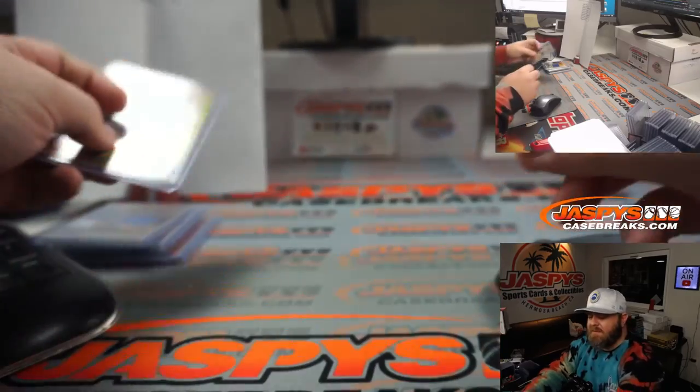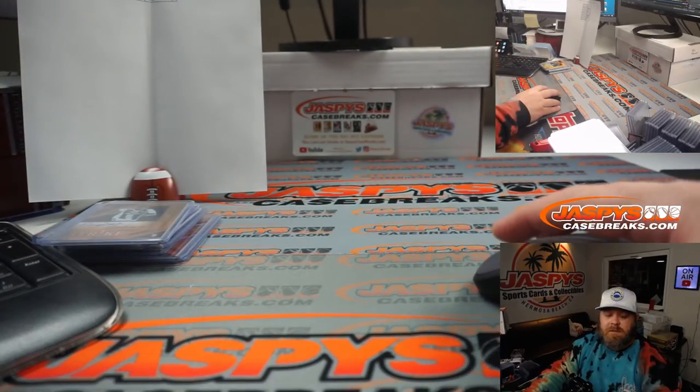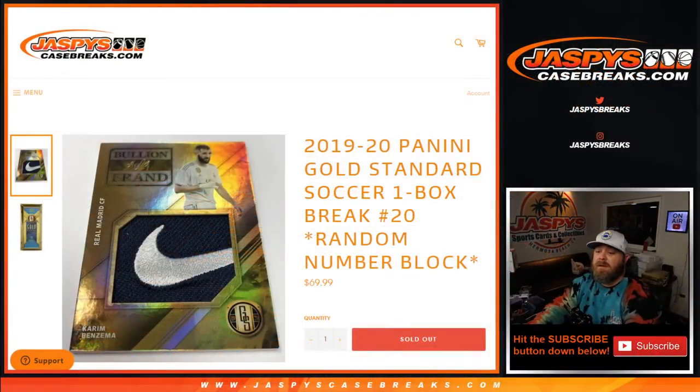There you go, guys. That is the break. That was 2019-2020 Panini Gold Standard Soccer one box break, Random Number Block Number 20 from JaspysCaseBreaks.com. More in the store. I'm Sean — thanks for hanging out. We'll see you next time. Bye.